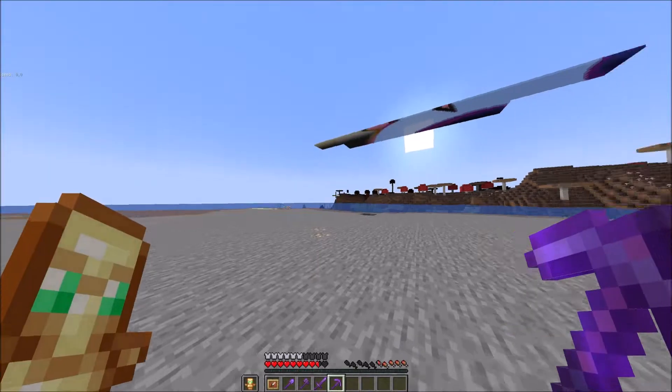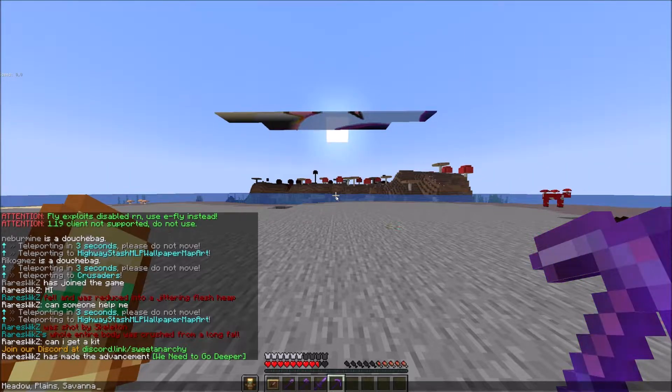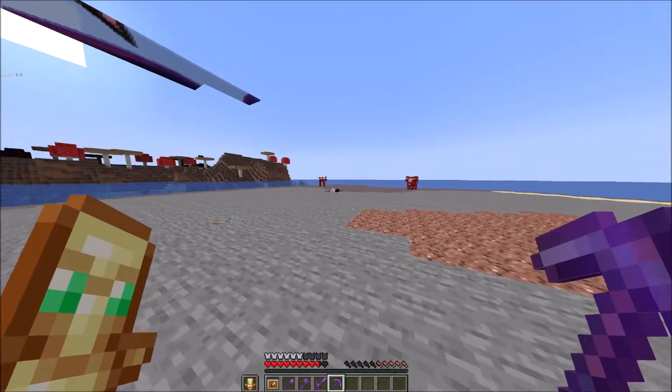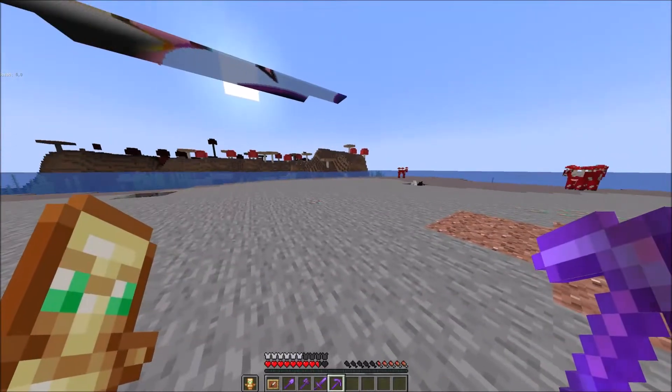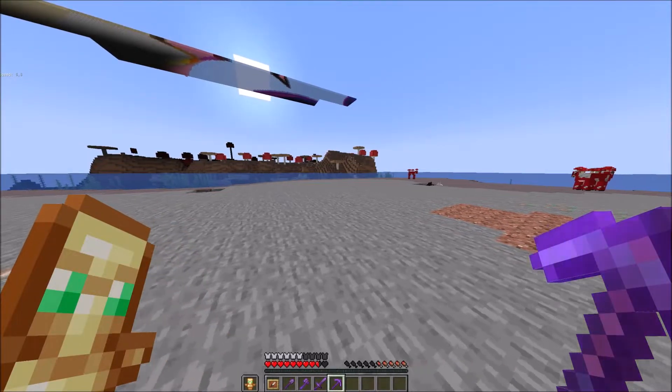Search the following biomes: meadow, plains, and savannah. Those are the only three biomes that contain both of the mobs. Do not search any other biomes — they don't have those mobs, so just don't bother.